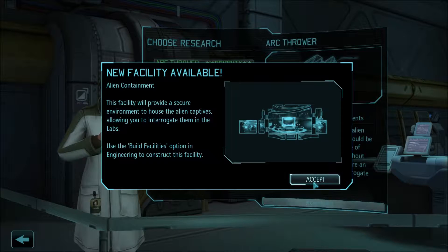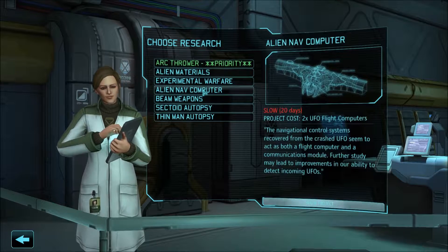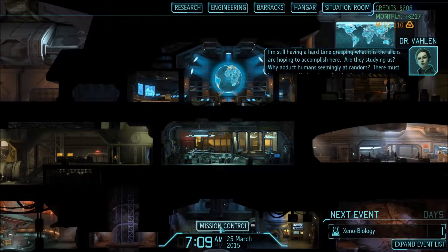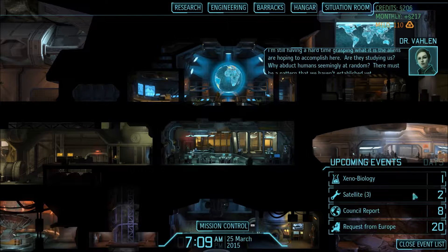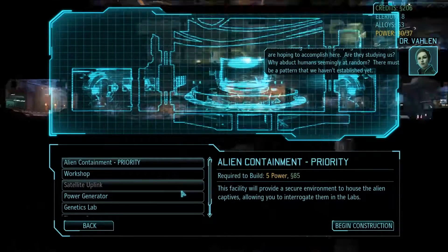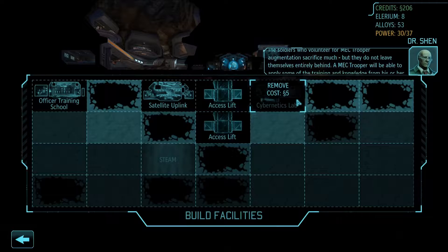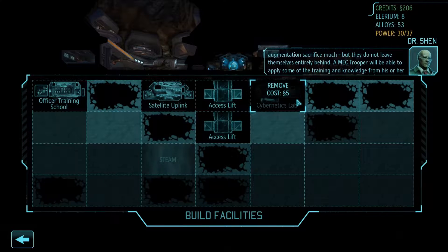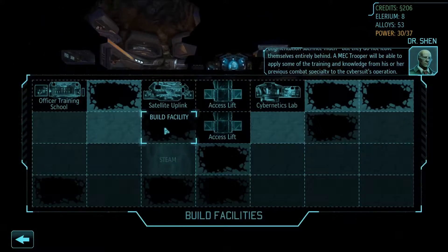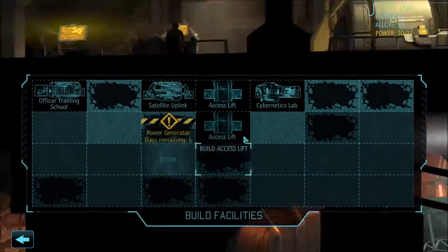New facility — we can build the alien containment. The arc thrower is 12 days. Let's go with alien materials next. The soldiers who volunteer for mech trooper augmentation sacrifice much but they do not leave themselves entirely behind — a mech trooper will be able to apply training and knowledge from their previous combat specialty to the cyber suit's operation. Okay, so in this here, this was the plan — we're going to build the power generator. I'm now actually going to convert a soldier to a mech.